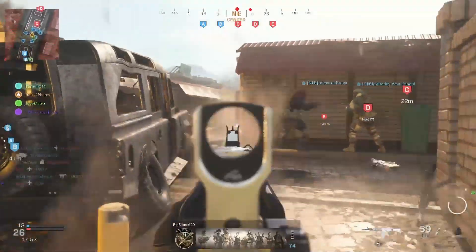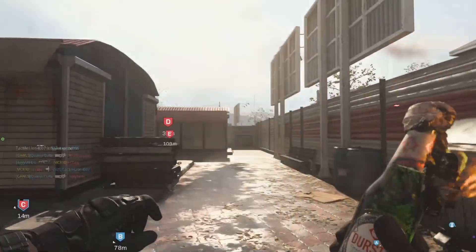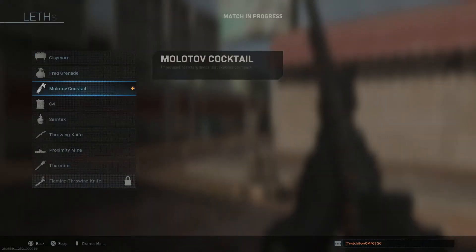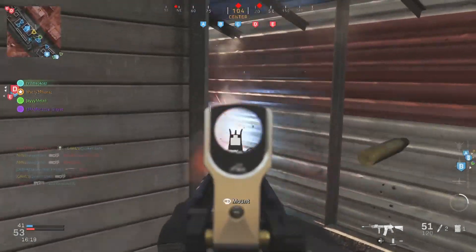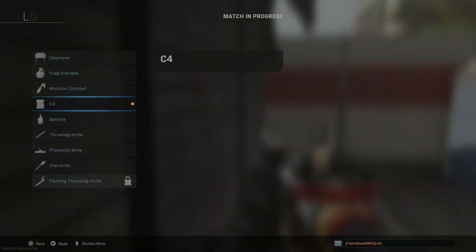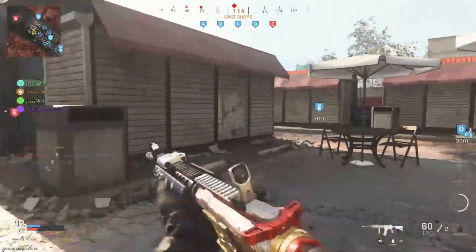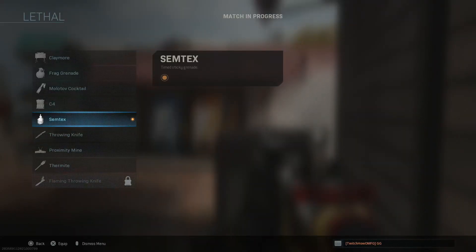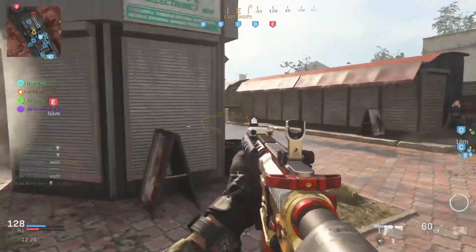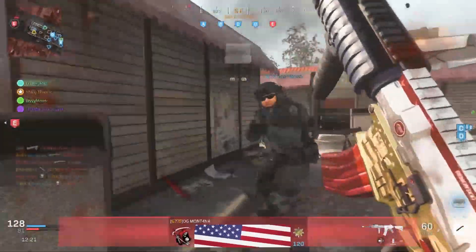Frag grenade kill right there — good stuff, moving on to the molotov. Molotov ready, stuck him, got that kill. Moving on to C4 — should be easy. There we go, teammates running recons but that was awesome. There we go — throwing knife. The throwing knife kill is actually being a little challenging with all these constant smokes, but there's the throwing knife kill. Now all we need is the thermite.